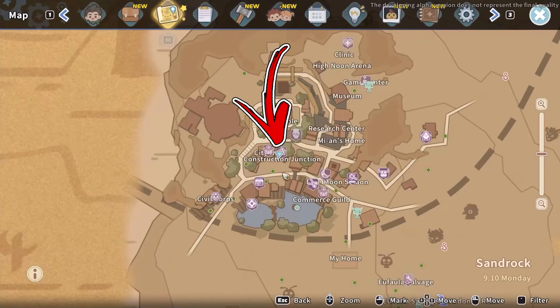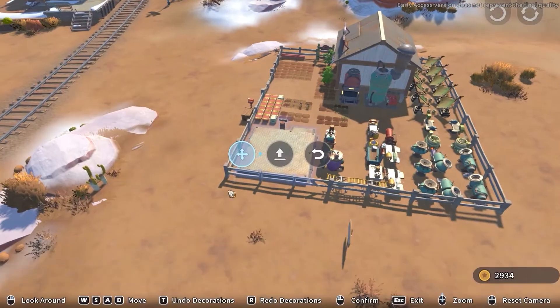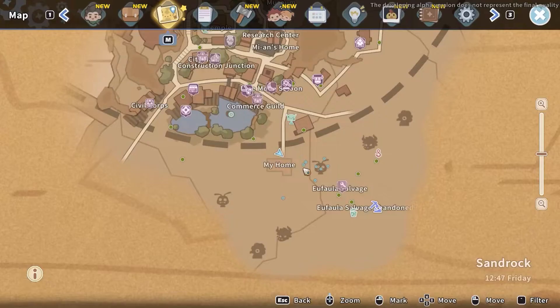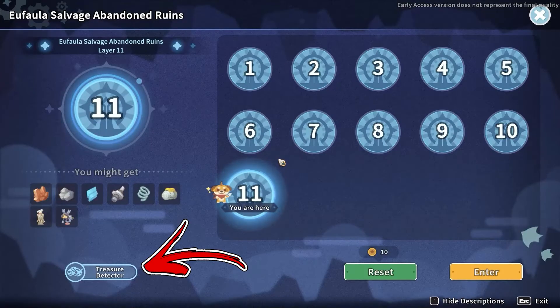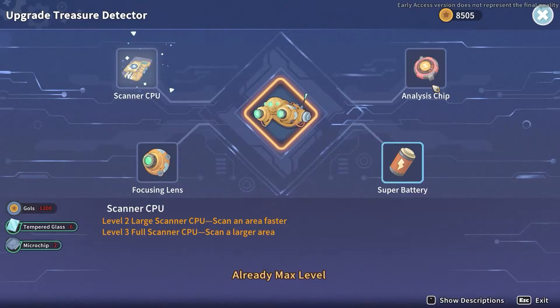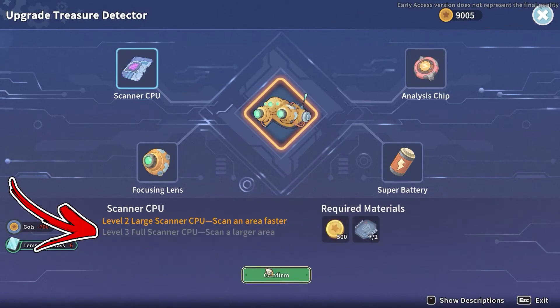Microchip is a raw material used at the construction junction in order to upgrade the assembly station to the second level. You will need it also for the abandoned ruins in order to upgrade your treasure detector. To be precise, you will need it for the analysis chip level 3 and the scanner chip level 3.